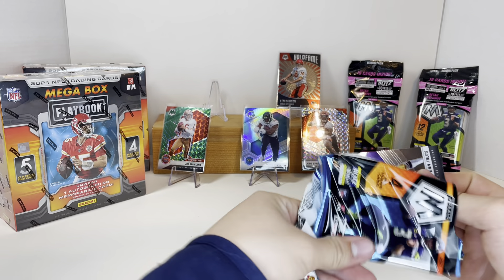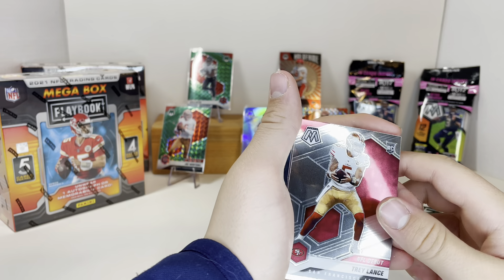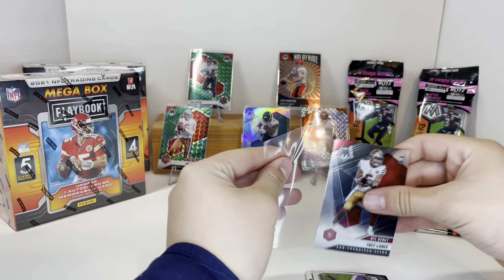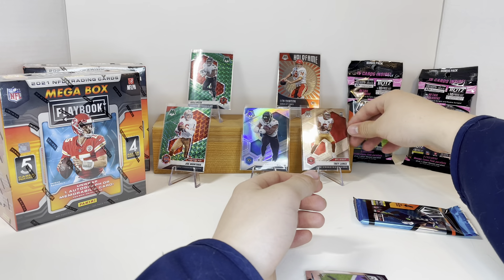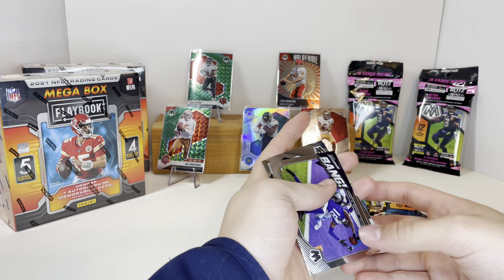First up we got Miles Gaskin, we got Tua Tagovailoa, and we got a funny looking Deshaun Watson who just got traded to the Browns. Then we got Davis Mills, then we got DK Metcalfe, Rashod Bateman, and we got a shiny Chris Evans.